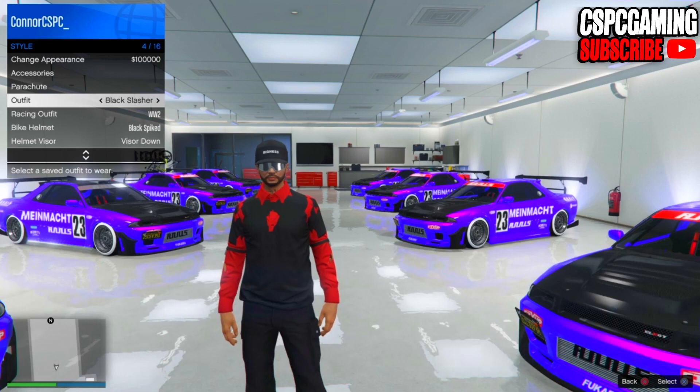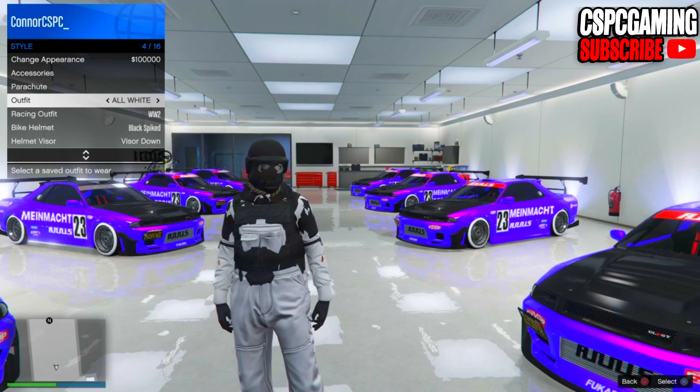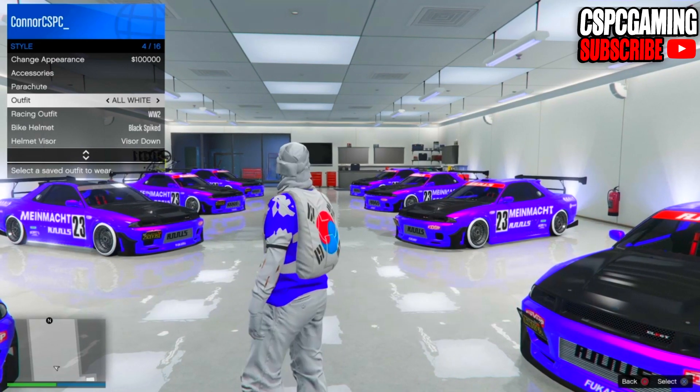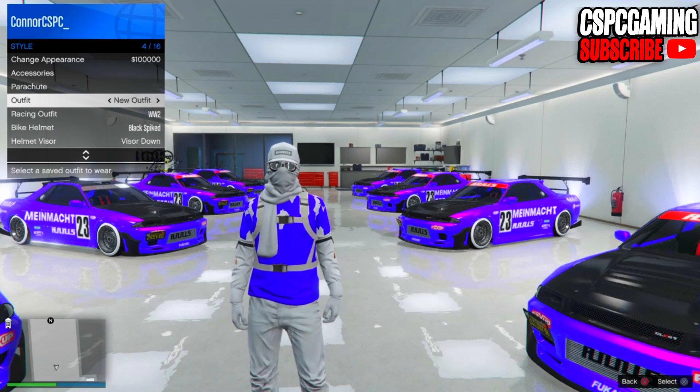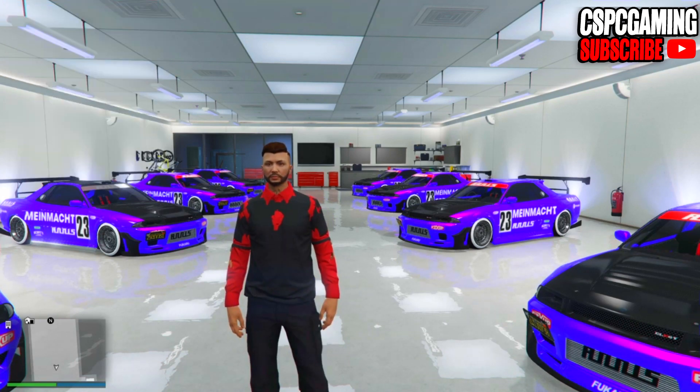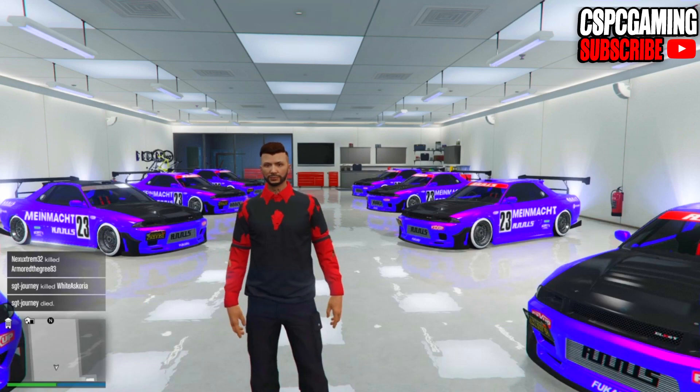On screen right now is a basic variant that I'm going to be showing you. This is an outfit I actually made in the past called the Black Slasher, and then there's another one called All White. I will leave links to the Black Slasher and the All White outfit at the end of the video. But for today I'm going to show you how to make this simple one and start off this glitch.